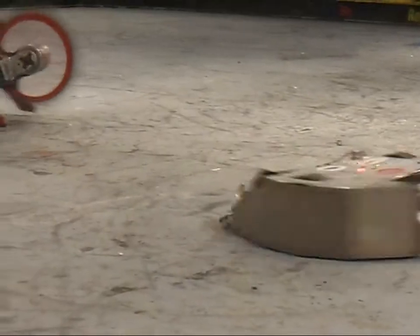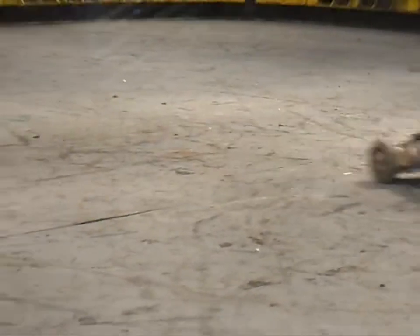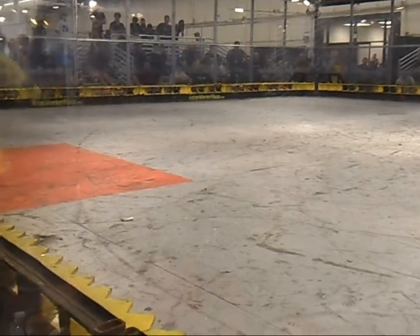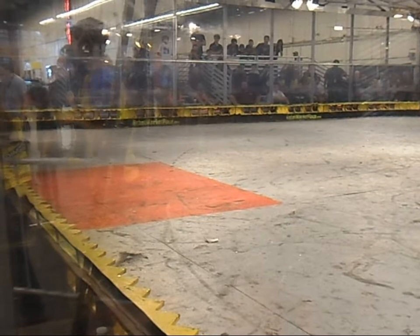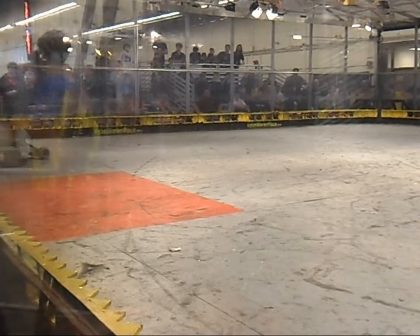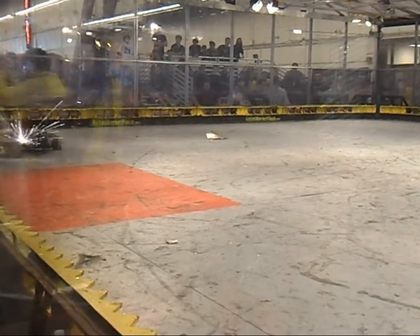That big steel piece — that's the most dangerous part of Archenemy right now. Archenemy wants to use that wedge underneath Besta to try to get that disc to stop. Holding him on the wall briefly. 30 seconds left in this fight. Besta tears the entire panel off of Archenemy.